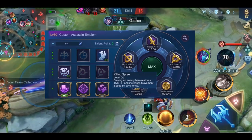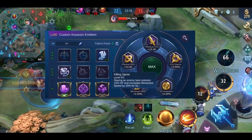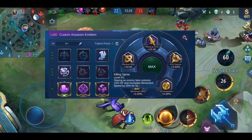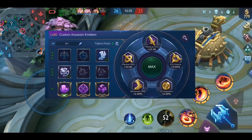Lastly we have Killing Spree: a kill grants you plus 15 HP and increases your movement speed by 20% for 5 seconds. This can be used on all heroes who use the assassin emblem to greatly benefit from the extra HP and movement speed to survive a gank. But again, make sure to secure the kills.